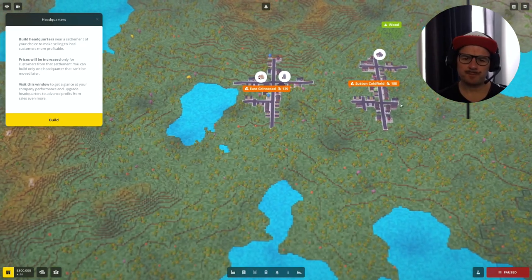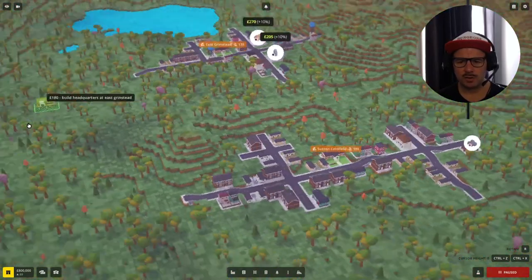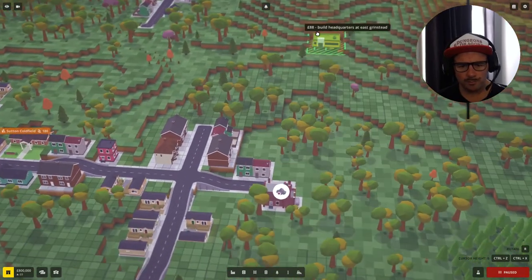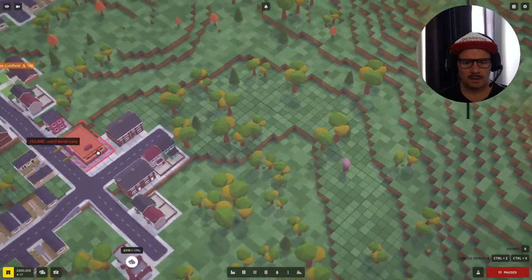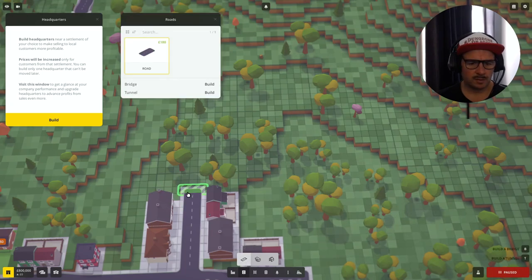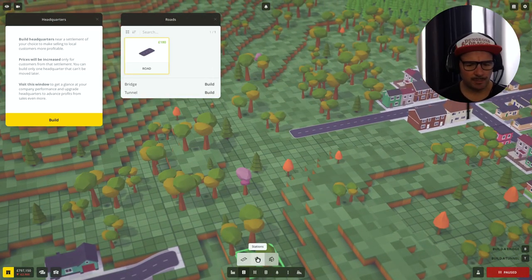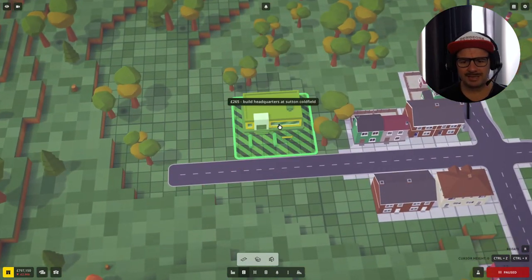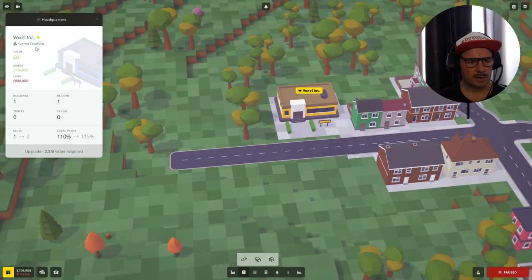Our headquarters has to go somewhere in here. Let's pop him in here. I want him at the right grade. He doesn't have to be on a road, so let's put the capital here on the road on the way in. We'll spin him and make him like that. So we'll get this road going up and - yeah, brilliant. Foxall Incorporated, Sutton Coldfield. Lovely.